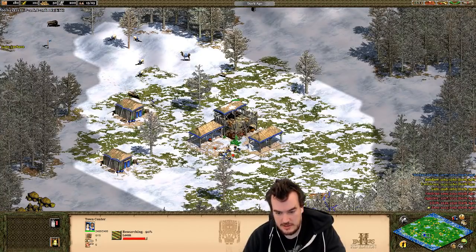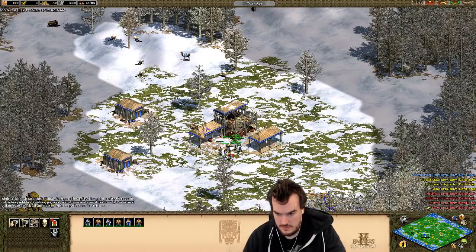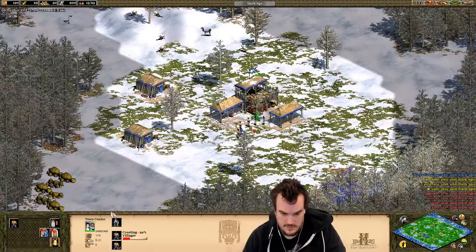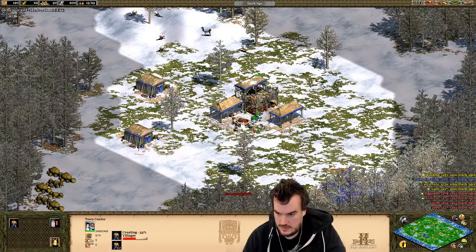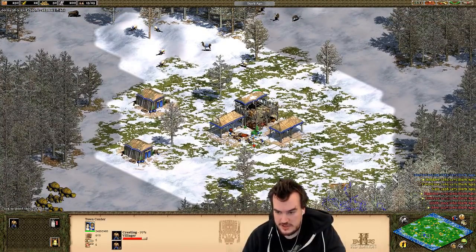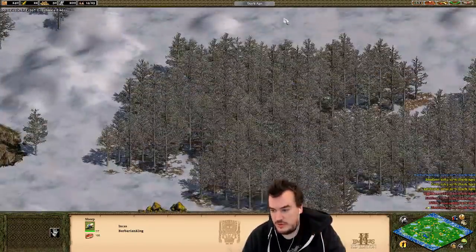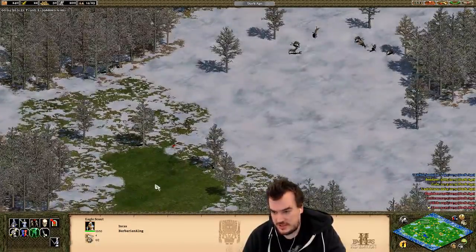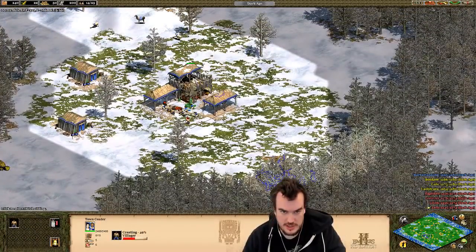Okay, so I'm next to Galo. At the beginning of the game, you want to focus almost entirely on food and wood. They're going to be your two most critical resources early on. You don't want to start getting gold, really. You want to just focus all your attention on food and wood.